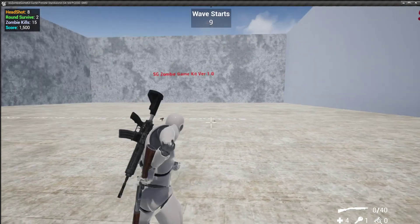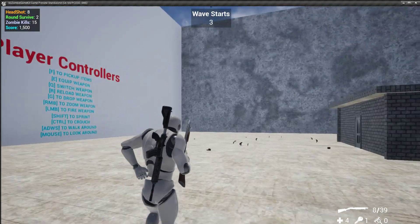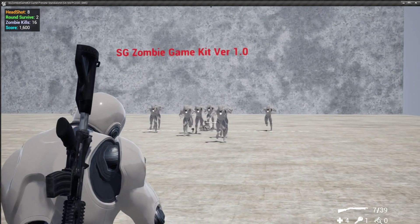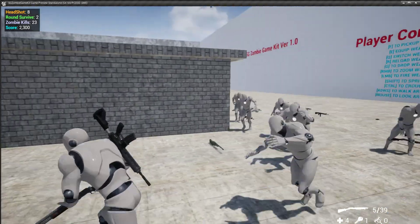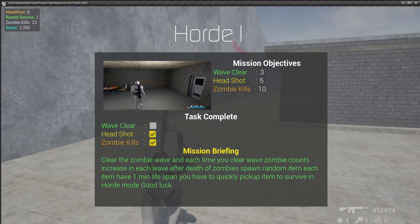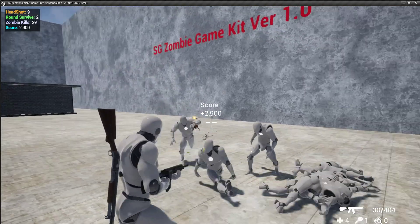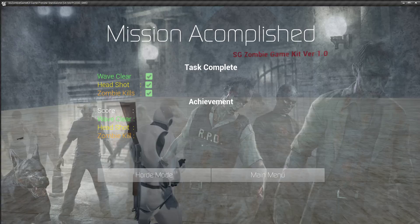I gave them 50 health so they die quickly now. You can pick up things. This is the shotgun — it's a very dangerous gun but it sounds very loud so I don't use it often. I completed two tasks: headshots and zombie kills. You still need to clear the wave first.